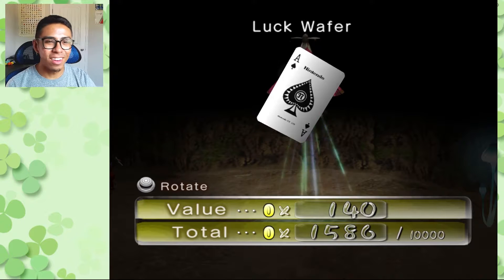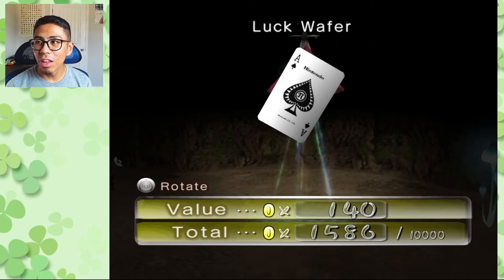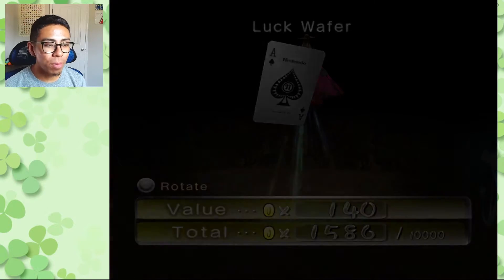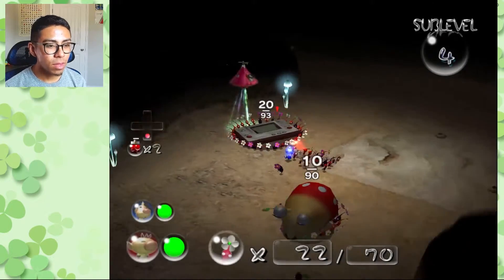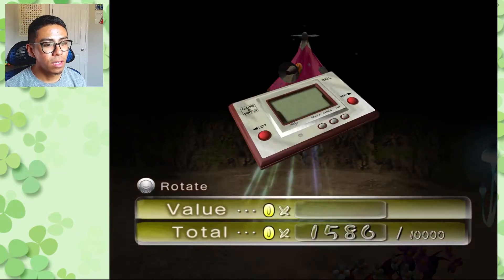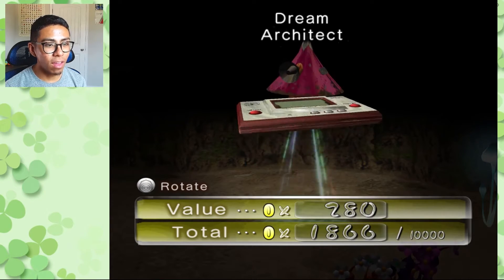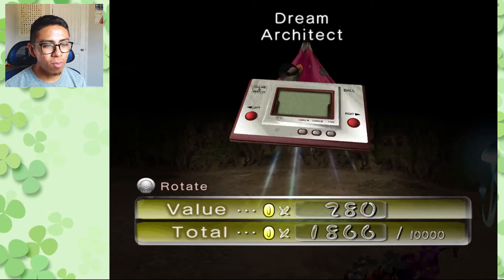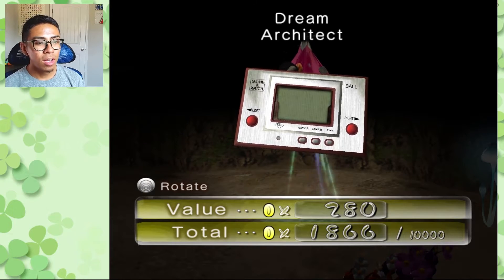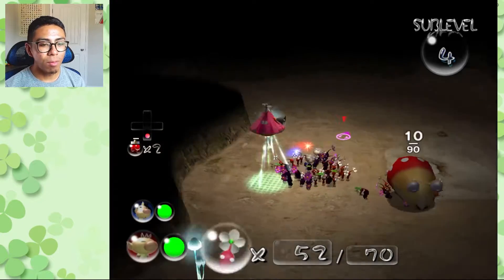There are a lot of significant sections throughout this game's story I was very impacted by, but we'll get to those. We do get the Lucky Wafer — basically just a Nintendo-branded ace card — worth 140 pokos, and our next and penultimate treasure of the cave: the Game & Watch. I think it's the Ball version — the Dream Architect — one of Nintendo's first significant handheld games. Worth 280 pokos, and that sound means there's nothing left.